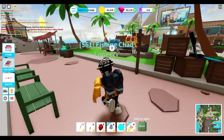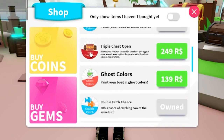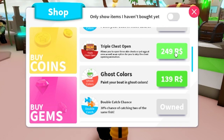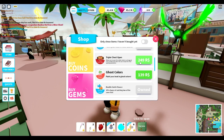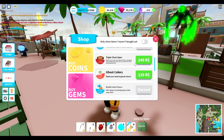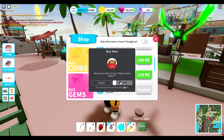Moving on to the new game passes — let's check out the store. The triple chest open allows you to open three skin chests or pet eggs at once, as well as an option to skip the chest opening animation. This does cost 249 robux. I'm going to try this out so you guys can watch how it works and decide if it's worth it.